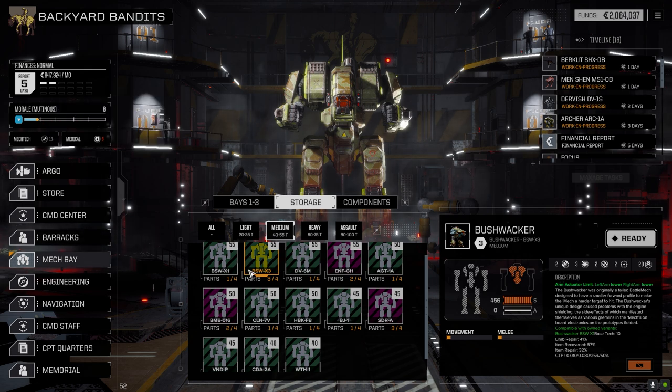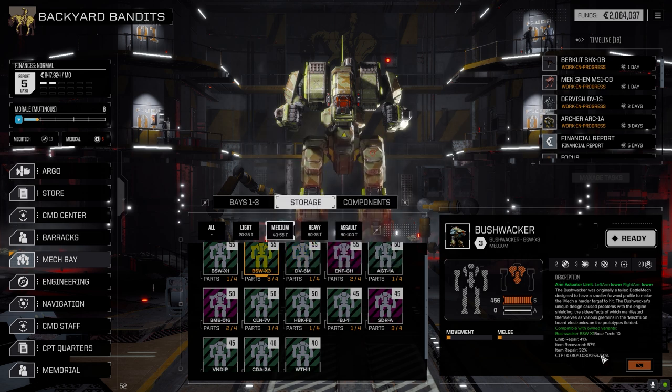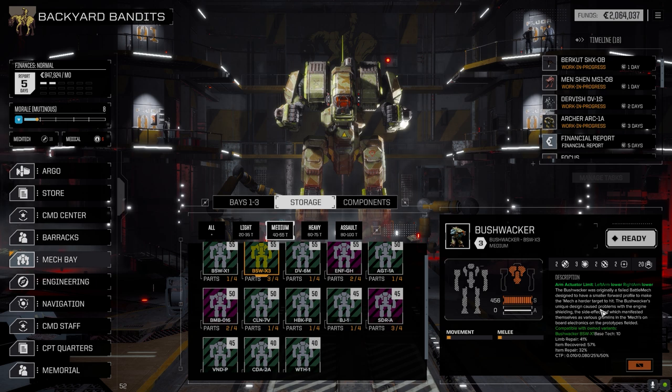My mech tech is 18 right now — medical is 6. We have a couple of pilots that add plus one to mech tech, which is why I always look for pilots with mech tech. It costs more money in the long run but you've got a pilot and mech tech, which is good. I'm going to hold off assembling this guy right now. It'd be nice to get him into battle but I want to get our other mechs up and running first, then hopefully get more percentages in mech tech.